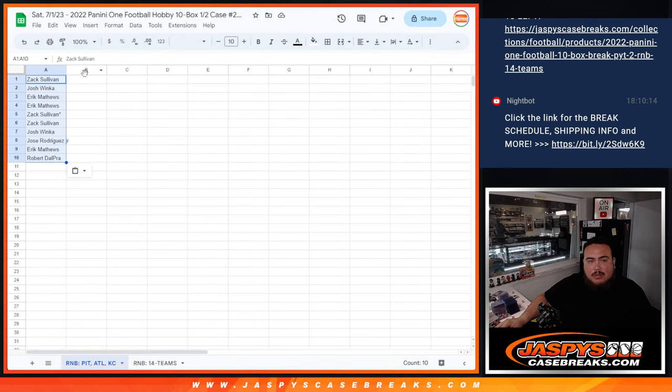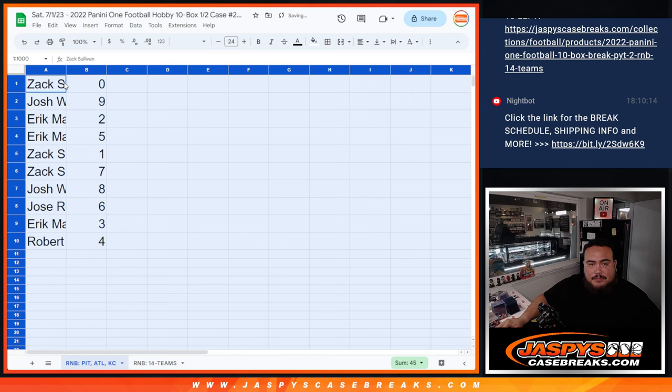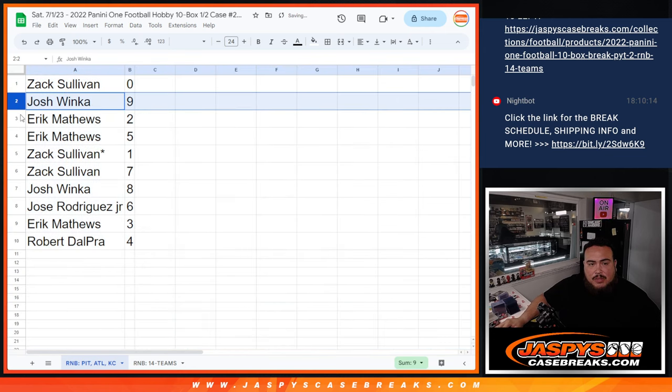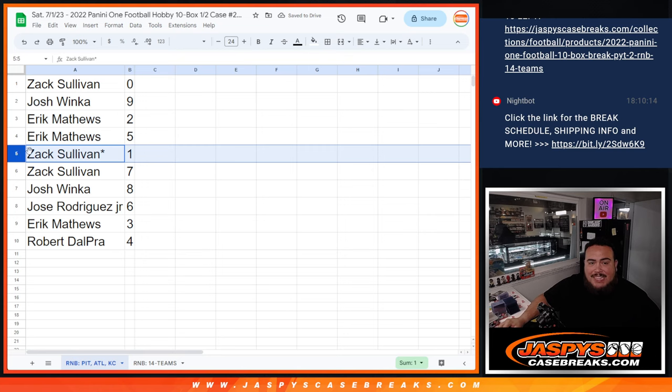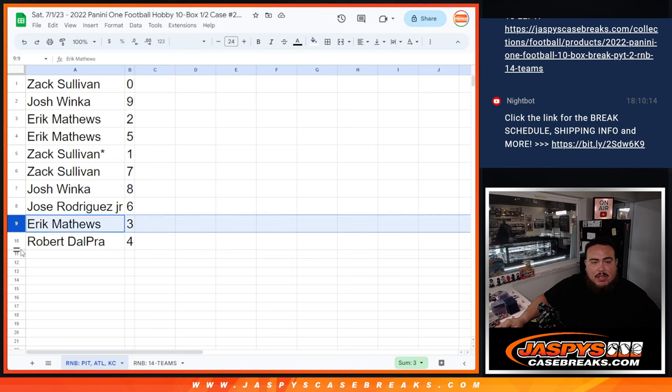So any redemptions for Zach, if there are any for these three teams, all the way down to Robert in spot four. Zach, you have zero. Josh with nine. Eric with two and five. And then Zach, any one-on-ones for these three teams would be yours, as well as seven. Josh, you have eight. Jose with six. Eric with three, and then Robert with spot four.